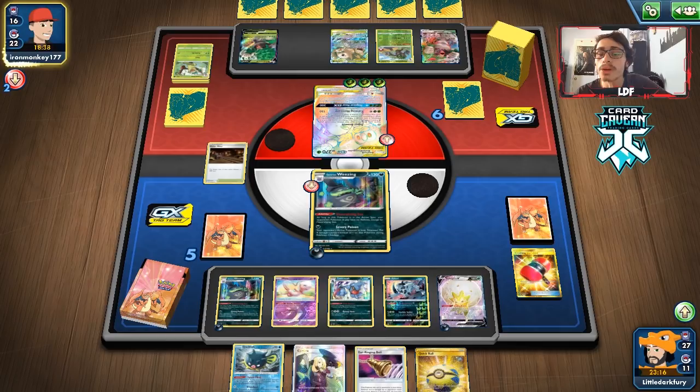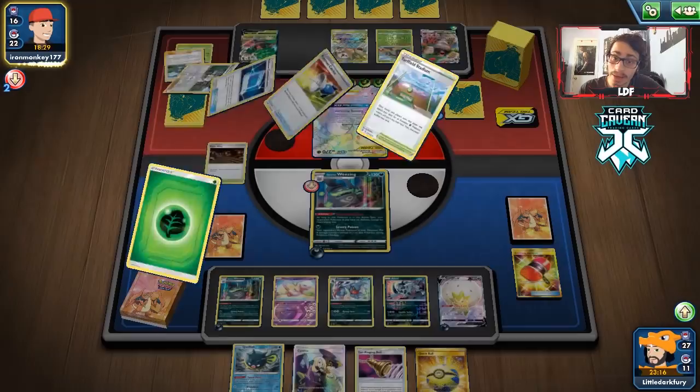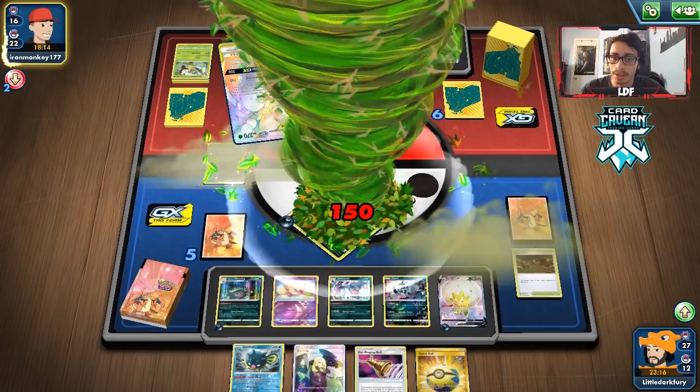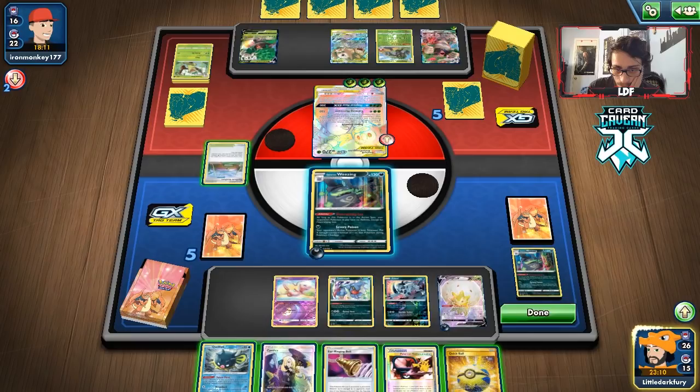Quick Ball — get rid of Qwilfish, grab another Koffing, keep chilling. We still have Black Market available — we can out-stadium them. Only worry is a second or third Mallow & Lana. They have another one — that's scary — or Caitlin/Cynthia to recycle it, which we have no Marnie to counter. They counter the stadium — fine, that helps us win the stadium war. We need to hold one stadium for Life Forest. But Hurricane Charge will knock us out; we'll lose two Wheezings before getting far.